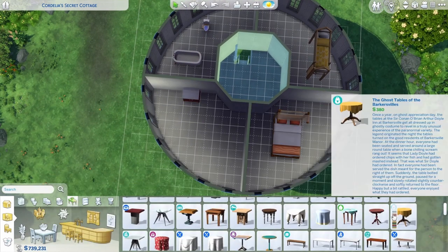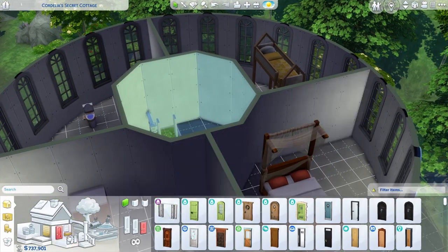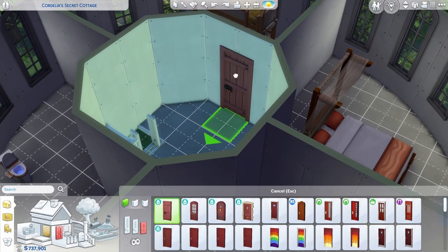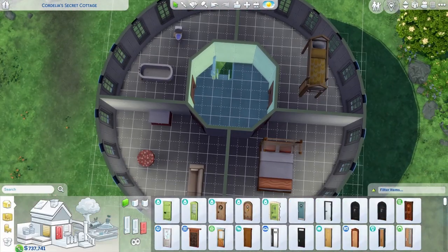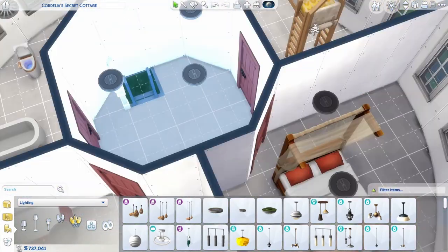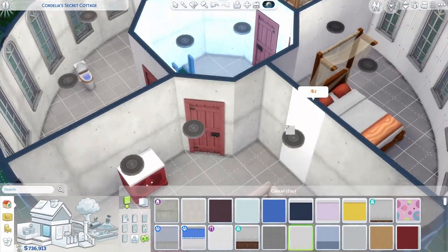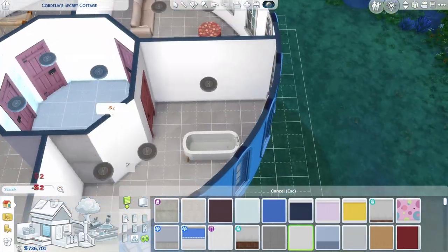I'm placing down some furniture now that's not going to stay - it's just so I have an idea of what I'm thinking for each room. I didn't build this all in one session; it took a couple of sessions and I just wanted to remember what my plans were. I was trying to look for a good red door. I end up using the Cottage Living door - it's not as red as I'd like, but it fits the aesthetic I was going for. The whole house is pretty much only red and white. I just wanted to stick that mushroom theme throughout the whole building.